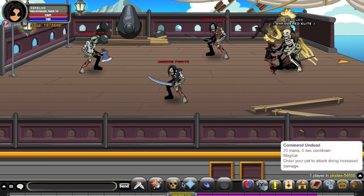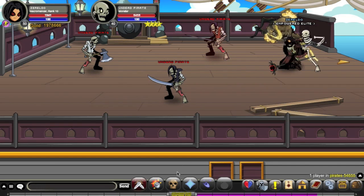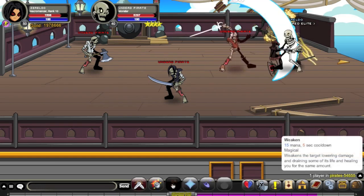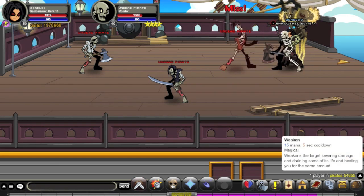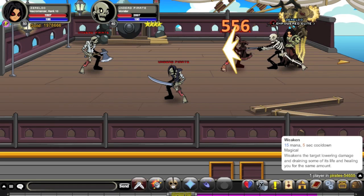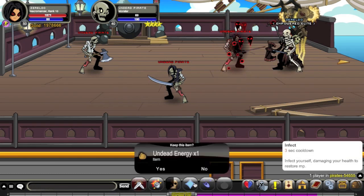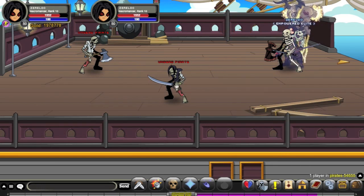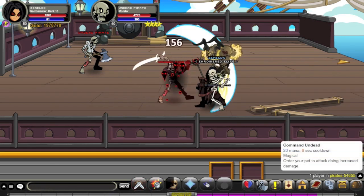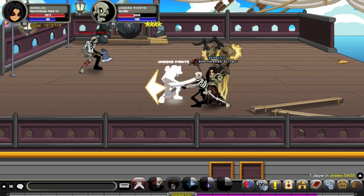I'm going to explain how these three moves work, and then I'm going to go back to Summon Minion, because that's just double damage — I want to show you what the moves are like before and after the double damage. The first move is Weaken: 15 mana, 5-second cooldown. It's a bit of a heal, but it also weakens, making everything do a bit more damage. As you can see, it only does about 200 damage on a non-crit, but about 700 when it crits. The second move is Infect: 3-second cooldown, no mana cost — this is because it takes out a portion of your health to restore MP. And Command Undead orders your pet to attack doing increased damage — that's roughly, more or less, double your auto attack, depending on your damage range.